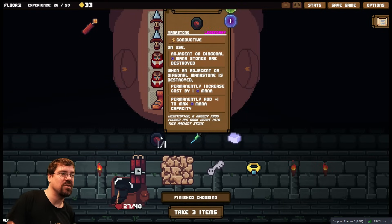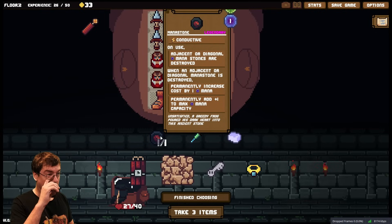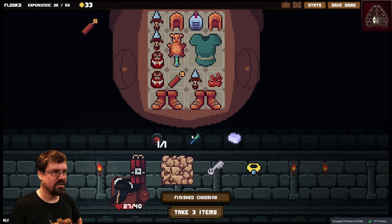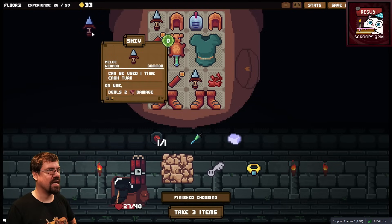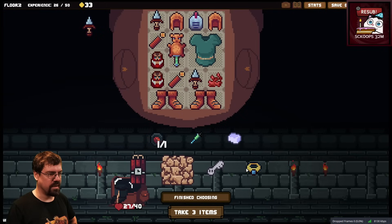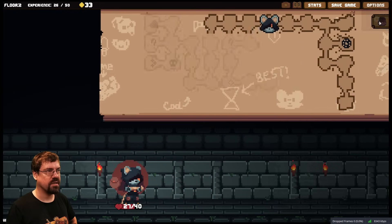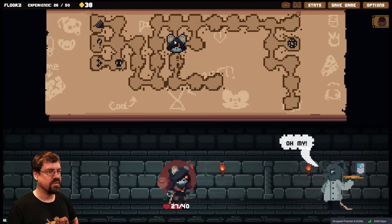Oh, there's a black mana stone — these are so good. Yeah, I love the idea of a black mana stone. Okay, so next time we can get rid of this curse. I'm gonna have to leave this for now — I kind of hate leaving these things, but we're gonna make this happen chat.